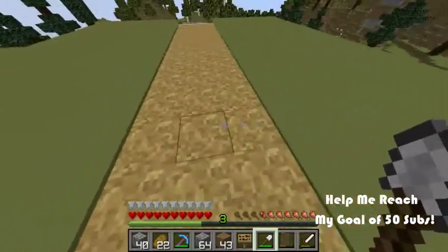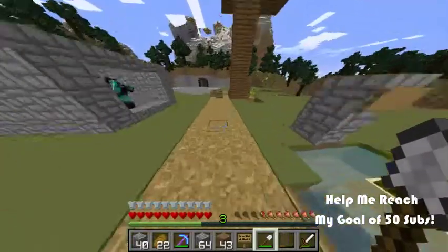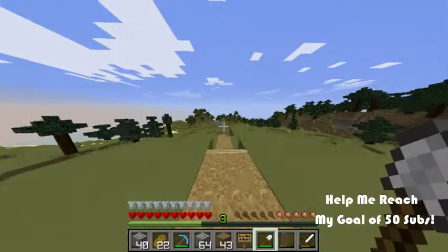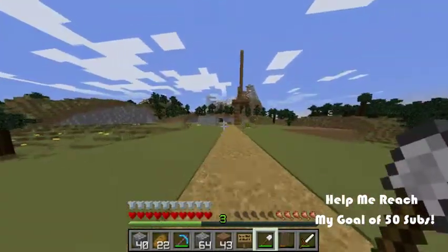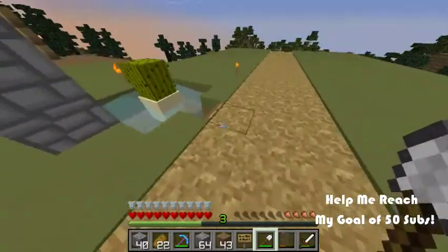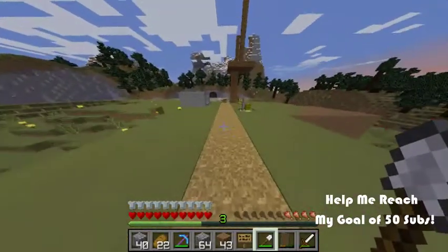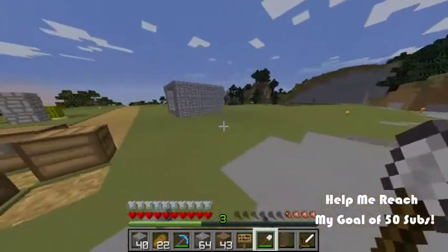Monsters cannot spawn on these paths, which is pretty awesome. And they don't despawn. If you were trying to use farmland to make monsters not spawn on your area — when you jump on it, it becomes a normal dirt block. Well, now you have the answer: these dirt paths prevent monster spawning. So pretty much, bad guys won't be on those paths.